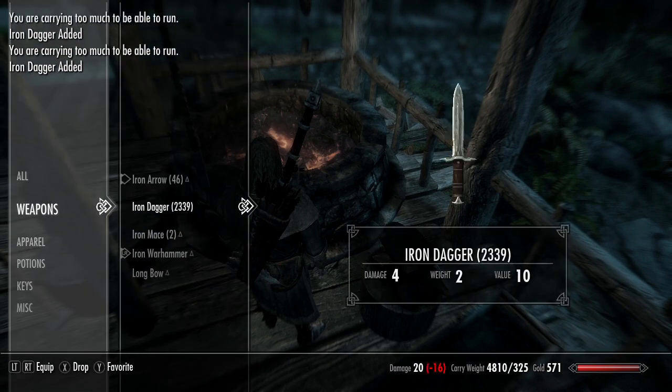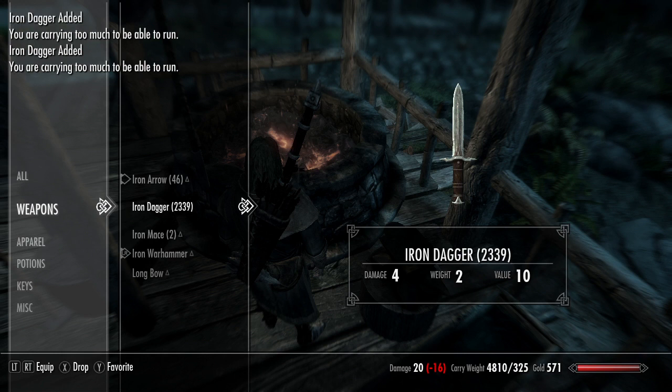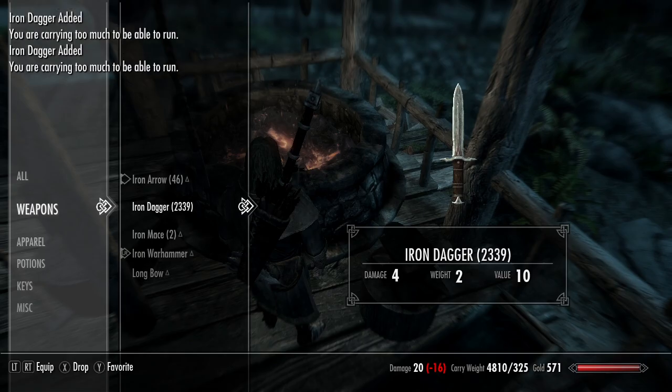And there you go — it's 2,386 or 2,339 iron daggers, for 15 smithing or 20 smithing respectively. It was a lot less than what people were exaggerating back then.